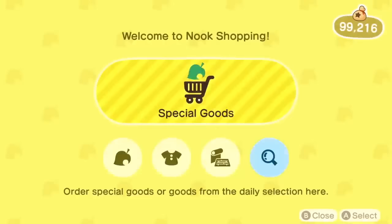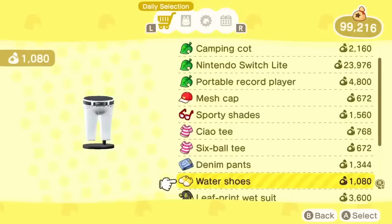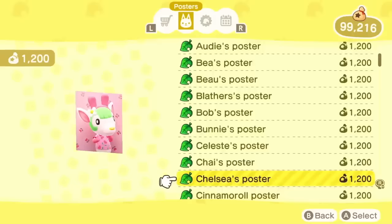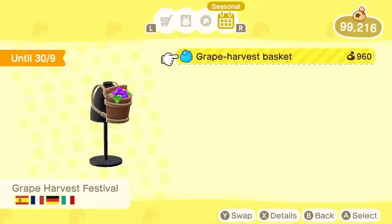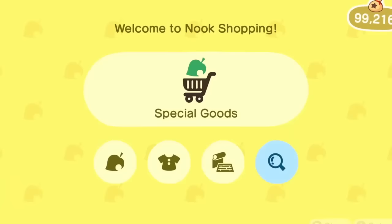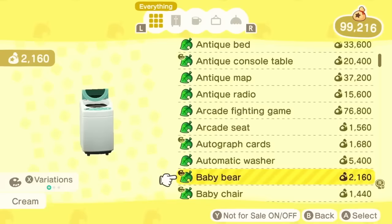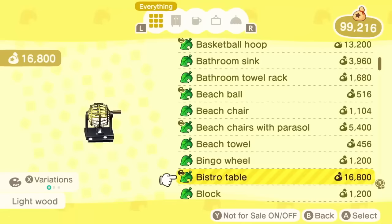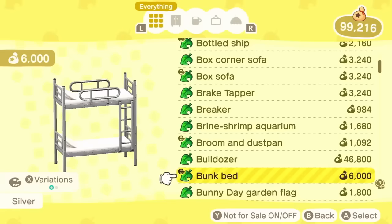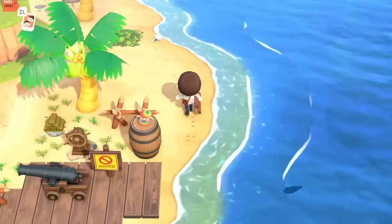One of the most common questions I get is how to unlock the Nook Shopping app on your Nook Phone, since a lot of people have to access Nook Shopping through the Resident Services terminal. To unlock it, you need to buy 100 items from your catalogue and then it unlocks as an app on your phone. It will cost some bells and take a bit of time, but having this app is incredibly convenient and one of my favourite things in the game.